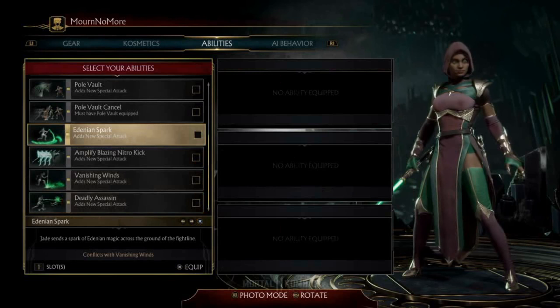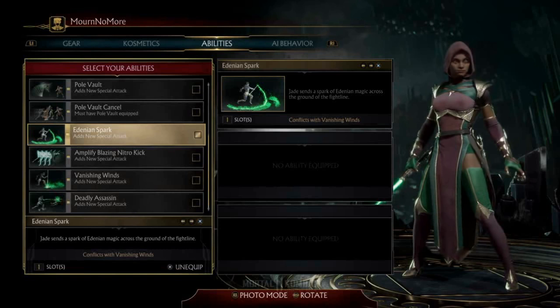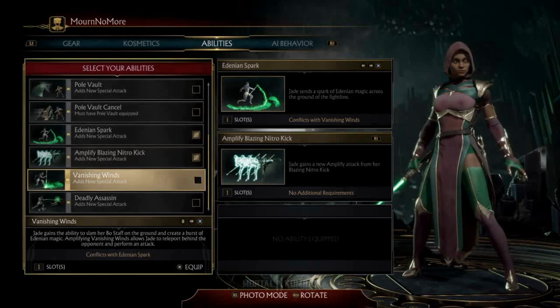Denian Spark is a low projectile. Now this conflicts with a move we're going to talk about in a second. But, Amplify Blazing Nitro Kick — Nitro Kick is one of Jade's special moves that comes with all variations and it does have an Amplify typically, but this is a special kind of Amplify that you have to equip if you want it.